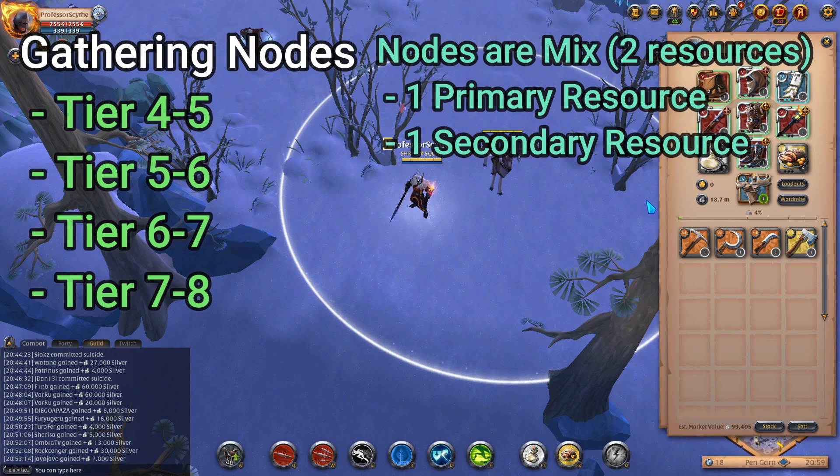There are also wolves and different types of skinning animals that you can find at every node sometimes, and at some of the larger ones and on the outside. The nodes come in two sizes: large nodes and small nodes. The tiers on these nodes are locked, and the possible tier combinations are tier four/five, tier five/six, tier six/seven, and tier seven/eight.